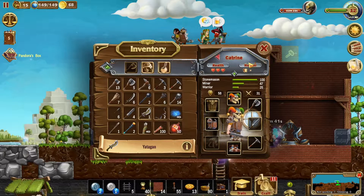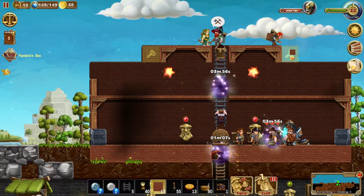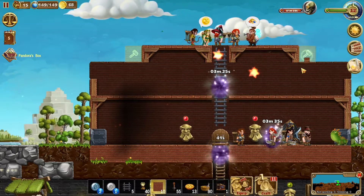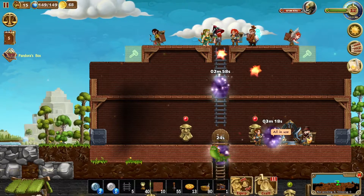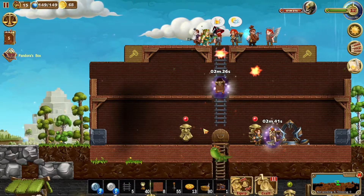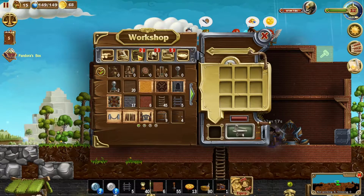It's worth having a bit of sturdier armor. We have 15 dwarves — maybe five or six of them are warriors, including the heroes. Almost all of our warriors who we can give equipment to — the non-hero warriors — are now equipped with the better swords, the yatagans. We just need to make one more of those and then each of our warriors will have one.